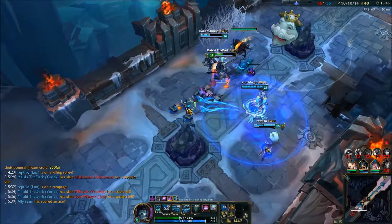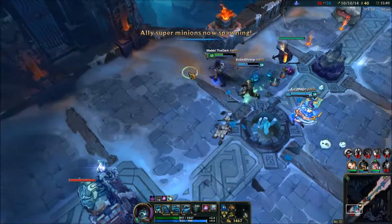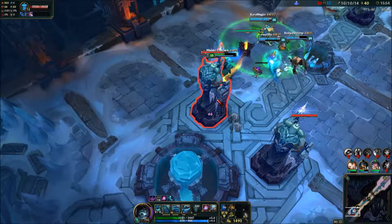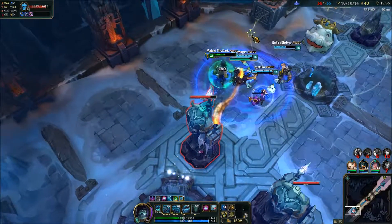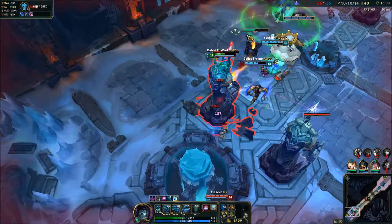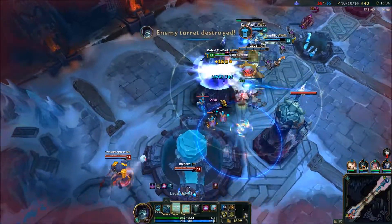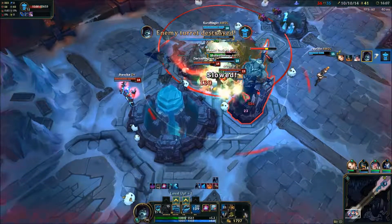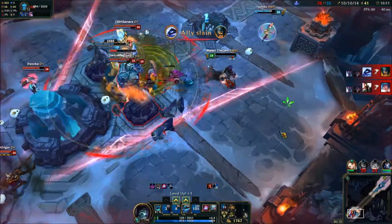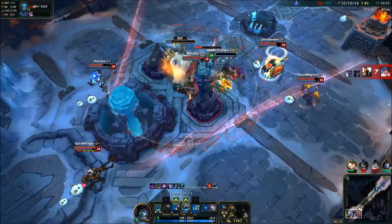The great thing is that I have better wave clear than Jhin does. I need mana! Then quit, we'll help you. You should build the holy grail then. Or the unholy grail. Or in essence we can go AD Lux. No, we want him to actually be useful. I'm not saying it can't be done, I'm saying he can't do it.